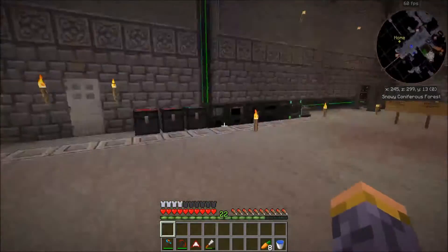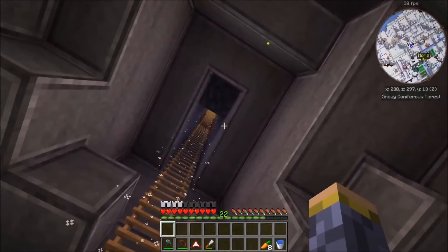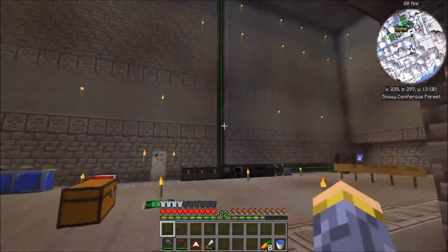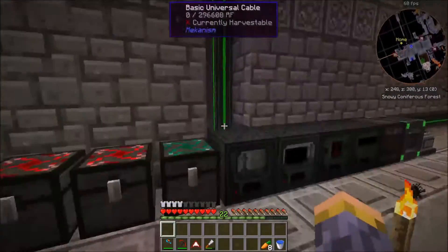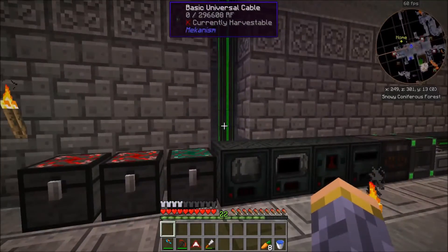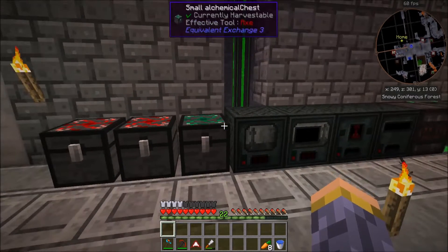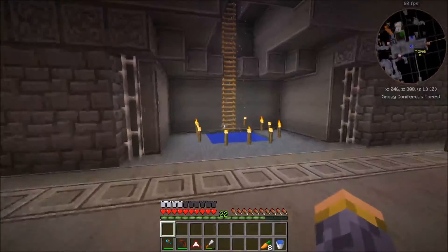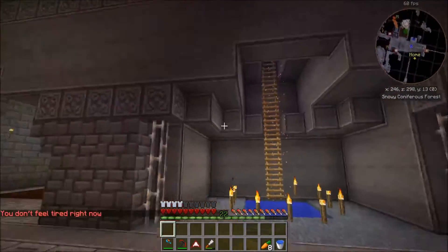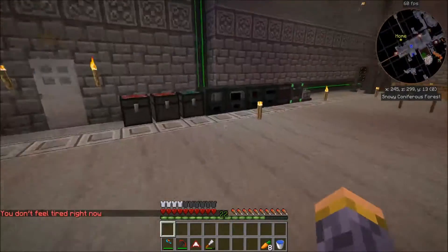We're going to work on the magic side of things a little bit today. One thing I wanted to show you is that I made a windmill and raised it way up high in the sky — basically directly above this power line, which goes around 220 blocks up — so it's going to generate lots of energy. However, I can't show that right now because we're in the middle of a blood moon, and if I try to sleep it says I don't feel tired. The monsters up there are crazy so I'm not heading out.